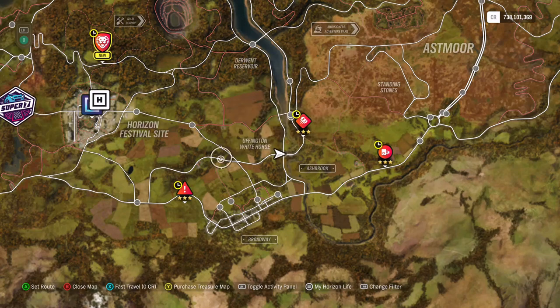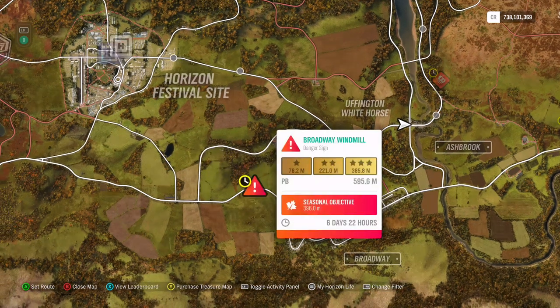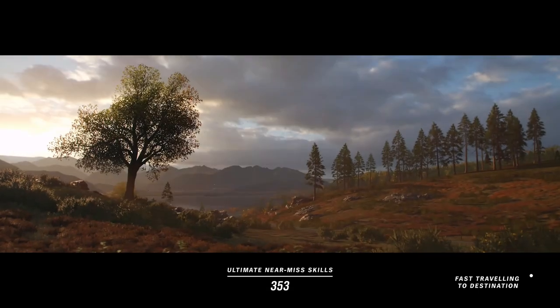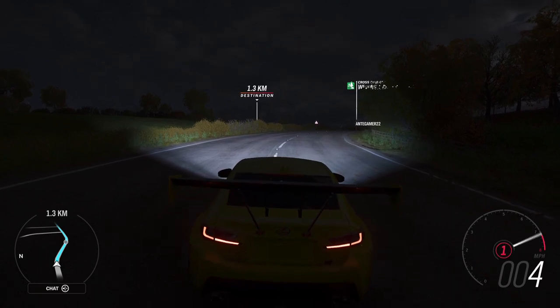Now we move on to the danger sign — it's Broadway Windmill and you need 396 meters, which is about 30 meters more than the usual three-star objective. We're going to be using the Koenigsegg One:1 just because it's in the Forzathon shop this week and it's so cheap. Other cars you could use: the Mosler of course, possibly the Jeep Trailcat — not sure if it's too heavy — Ferrari Evo, Shelby Monaco... basically anything that can do about 200 mph and is relatively light.